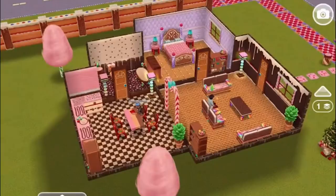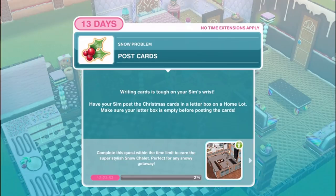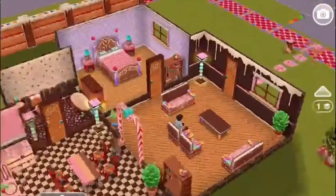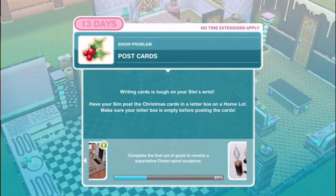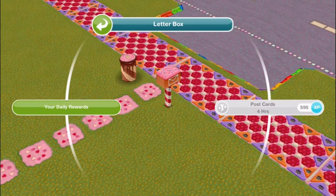By the way, we're in the gingerbread house which came from another holiday event from years past. Post cards - writing cards is tough on your sim's wrist. Have your sim post the Christmas cards in a letterbox on a home lot. Make sure your letterbox is empty before posting the cards, which means if you have any daily rewards make sure you collect them. Post cards for four hours. I don't think I've ever noticed the gingerbread mailbox before - that is nice.